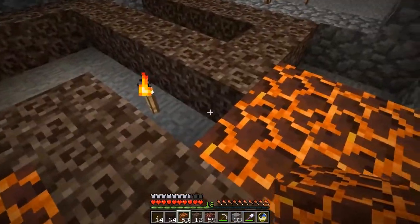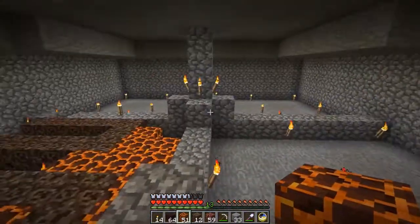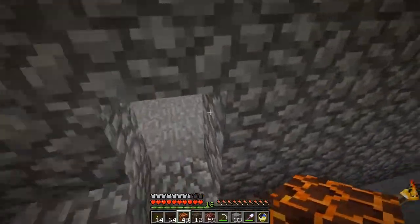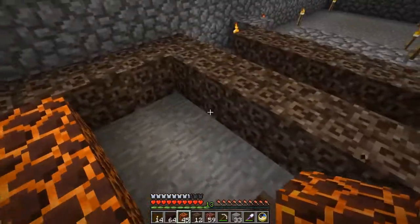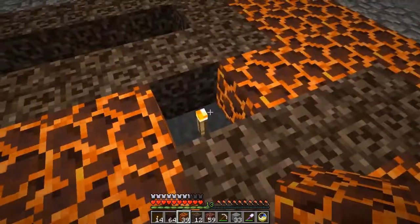Magma blocks are going to have a bit of a problem in that they tend to affect the lighting. So the greatest challenge is whether they're going to be preventing spawns. If they are, I may have to come up with another solution on the matter.